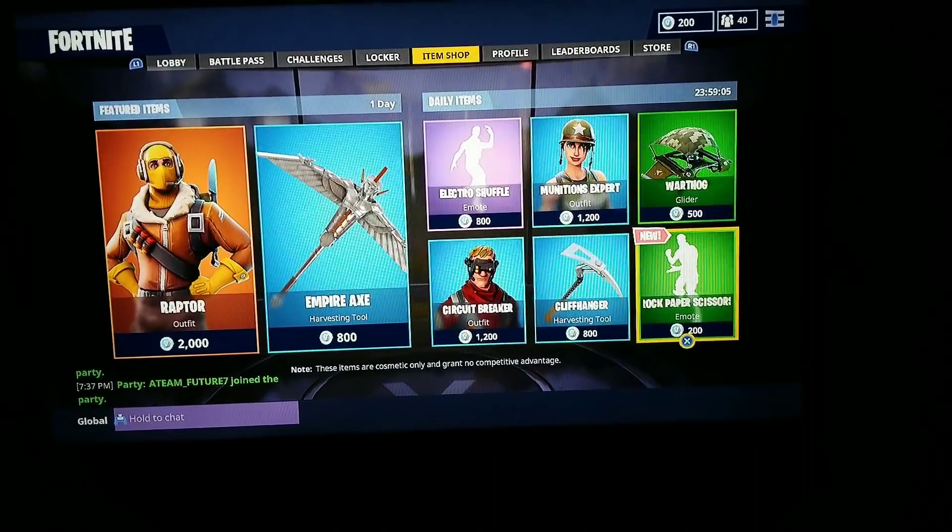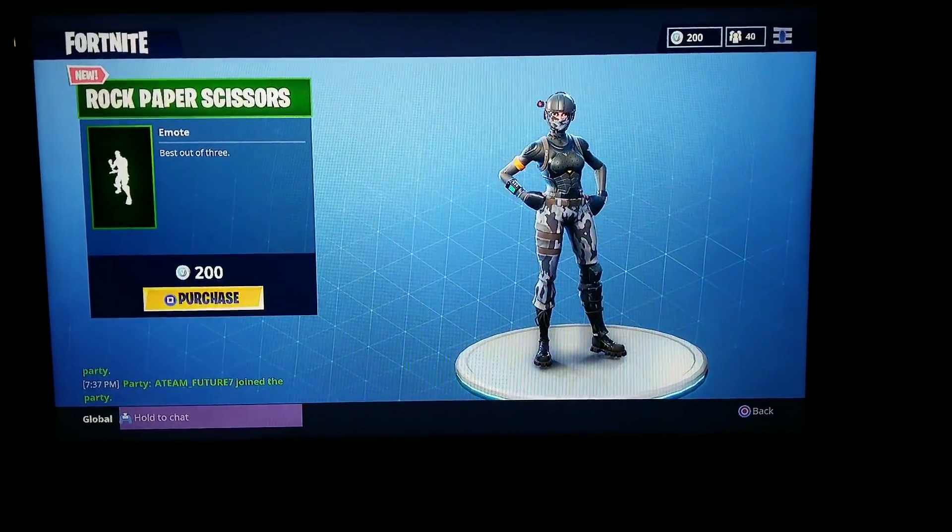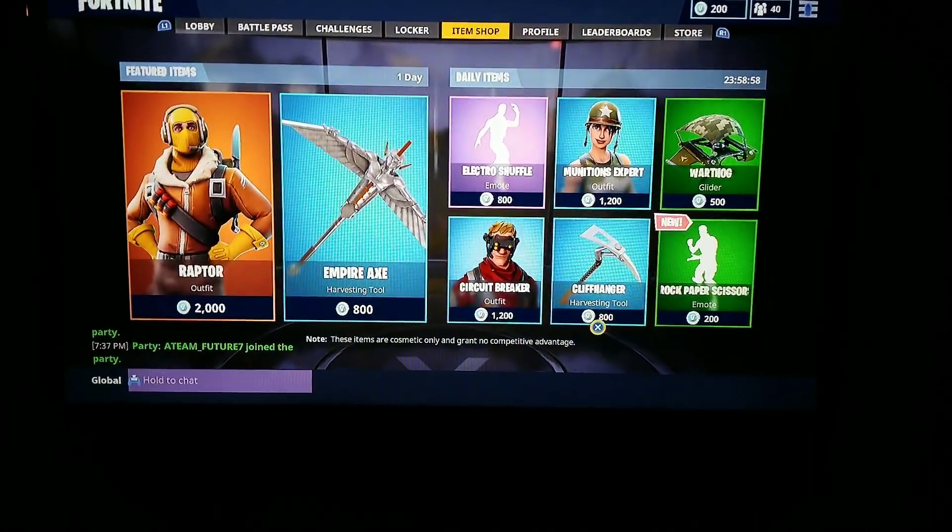And last but not least, the new item: Rock Paper Scissors, at 200 V-Bucks. Honestly not a whole lot to it though.